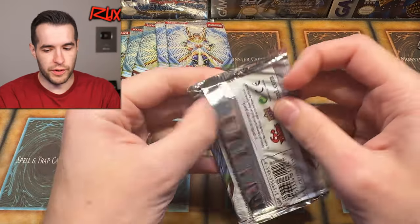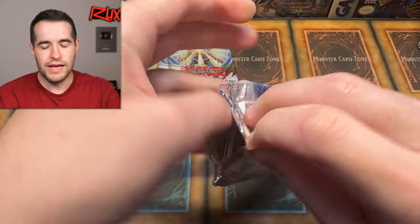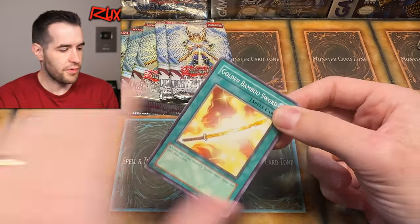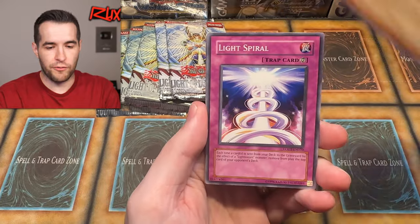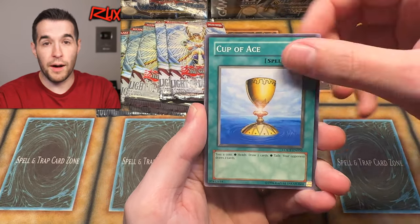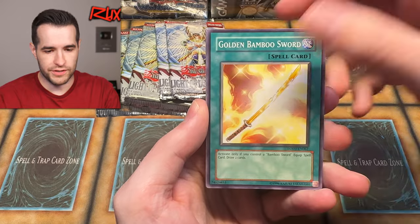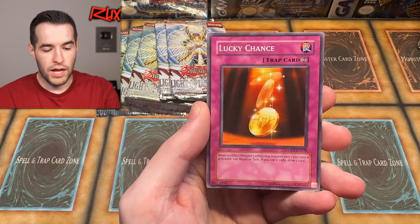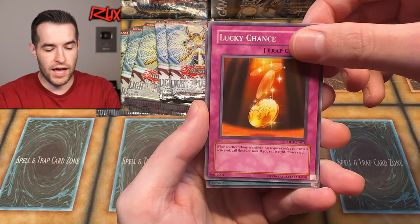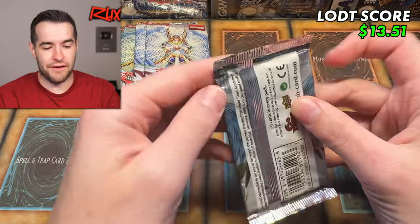Six packs left — we got this, we can turn this around. The end of Legacy Week GX Edition will not end like this. Let's get in with something crazy, something big. Arcana Force 6, Light Spiral, Cup of Ace again, Battery Man Charger, Golden Bamboo Sword — never show me these cards again — Arcana Call, Arcana Force 18 The Moon, Lucky Chance, and The Light Barrier. Give us a Lucky Chance for once — like an actual chance at something lucky. Five packs left.